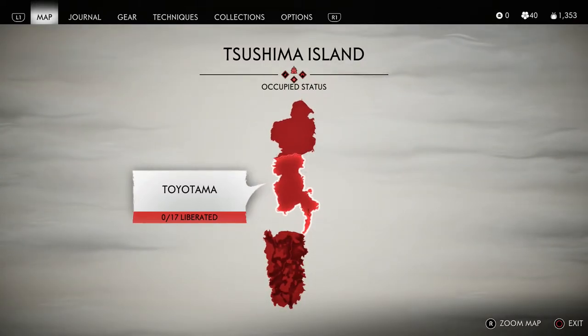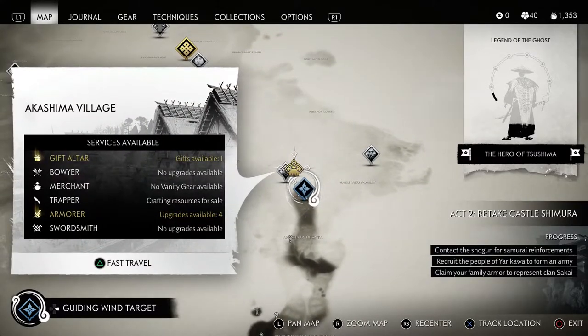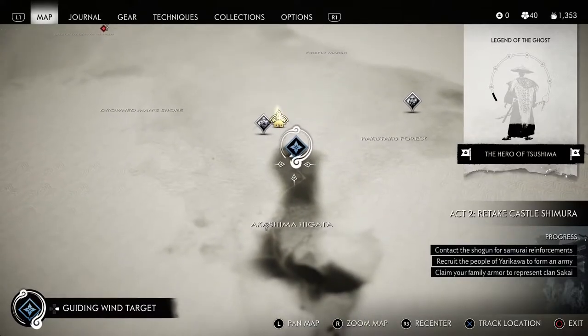What you're going to have to do is be out of Act 1 and into Act 2, having completed the very first part of Act 2 — A New Horizon. Once you have done that, you can travel to this area I'm showing you right here on the map, and this is where you will find the Storyteller.